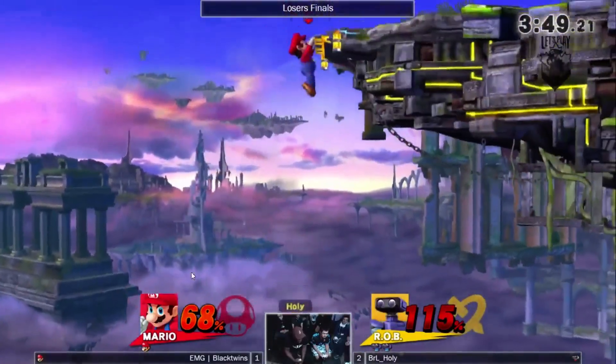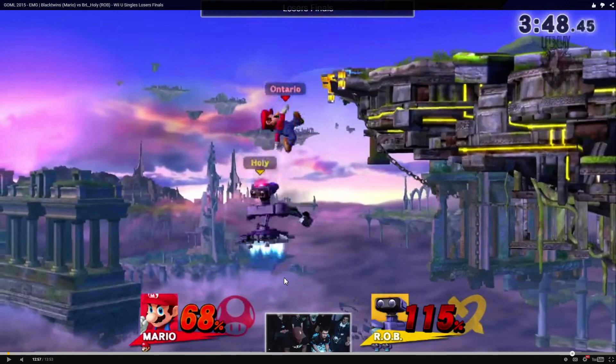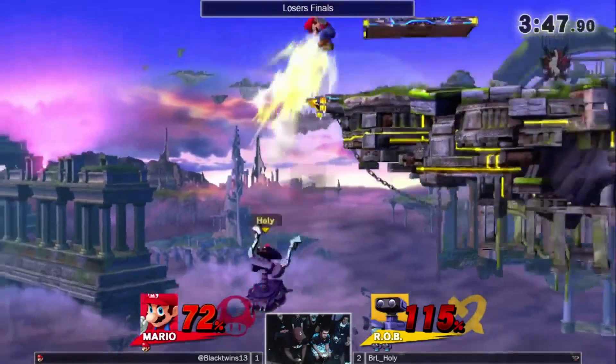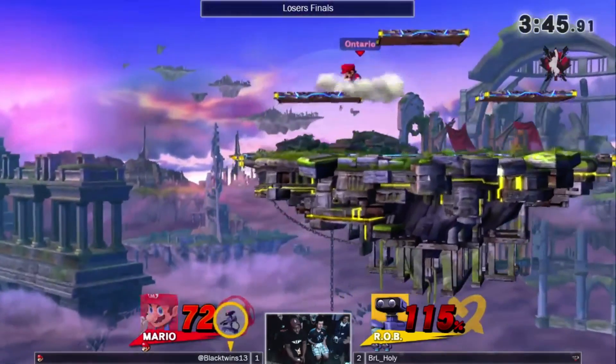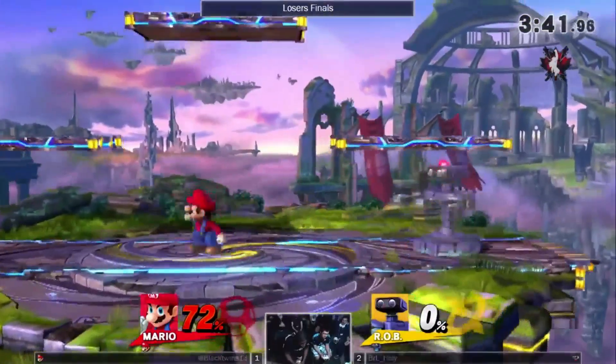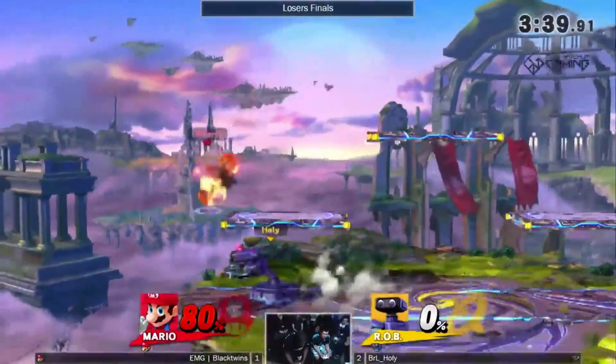He goes for a fair and then tries to up air, so now he's clearly out of fuel. I think he honestly went for this up air because he knew he was ahead — he just assumed he was dead and went for it. He puts on four more damage and then dies. Not bad — 72 to 0 on last stock in Losers Finals, we take that.